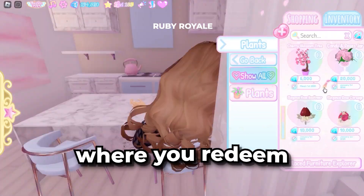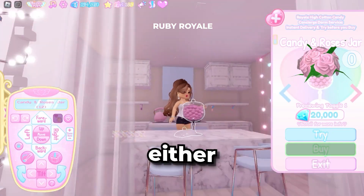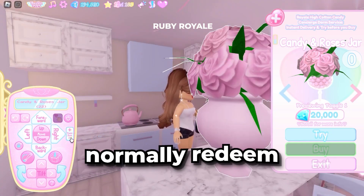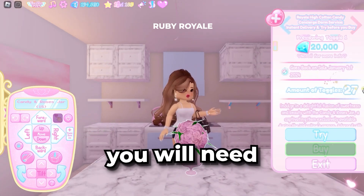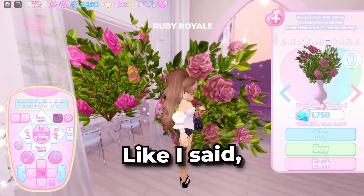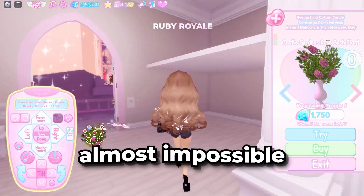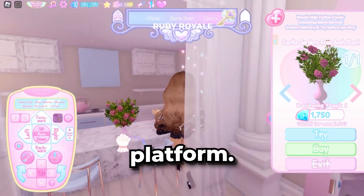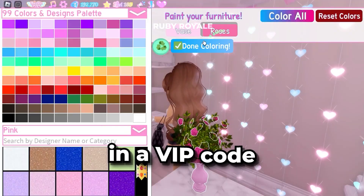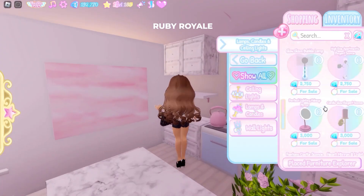First things first, head over to the page where you redeem your Roblox gift card codes. Depending on your platform, you'll need to visit either Roblox's official website or redeem the code in game — just go to wherever you normally redeem your gift card codes. Now that you're ready to redeem a code, you will need to type in one of the new VIP diamonds codes that just dropped. These codes are sent to the big Royale High creators, so usually it would be almost impossible to get these unless you're famous on YouTube or another platform. This is where we get into step two — all you need to do is type in a VIP code to redeem it. Lucky for you, new codes just dropped, and this website is passing them out for free.